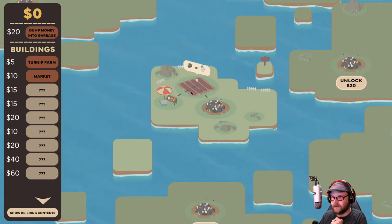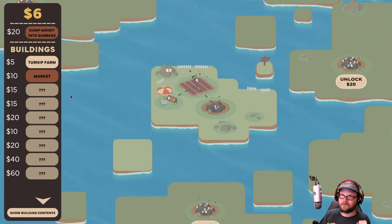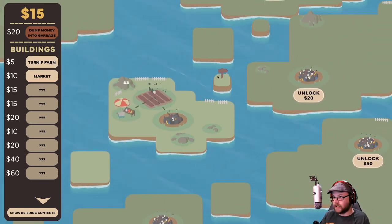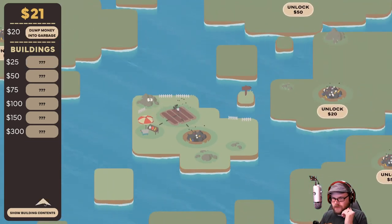Those turnips we're going to take to the market, which we're going to build right here next to it. As you can see, it sells turnips for cash. Turnips for cash — cash comes in. Excellent. We could do multiple farms if we wanted to, but we've got to get more cash and we'll unlock another one. And as you can see, things will escalate.